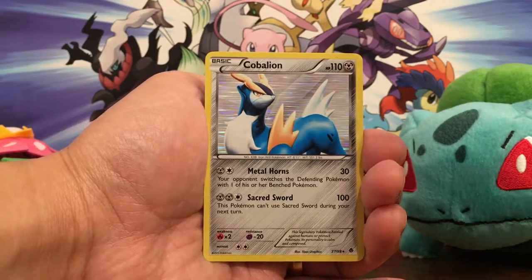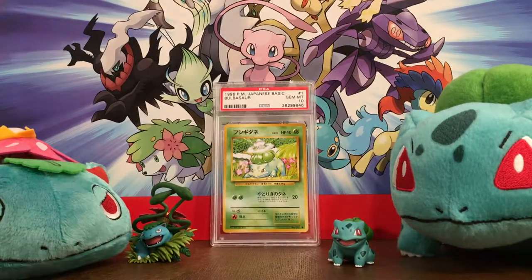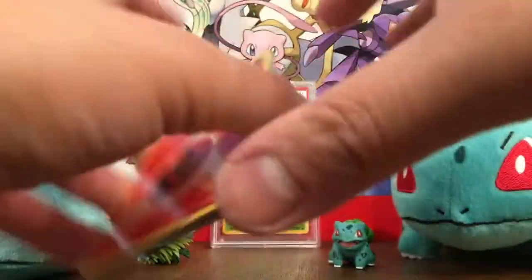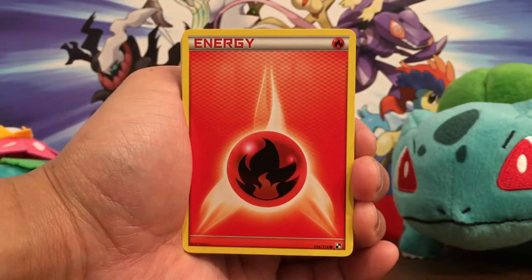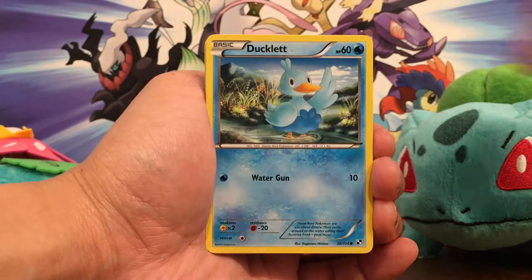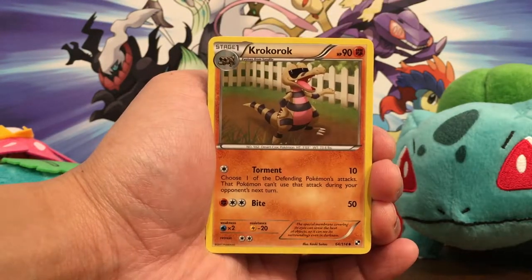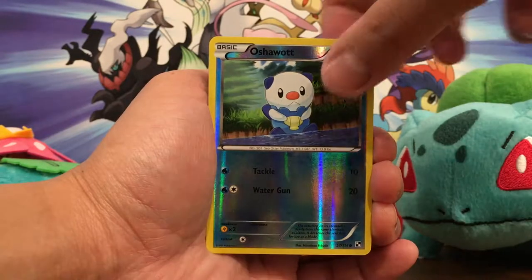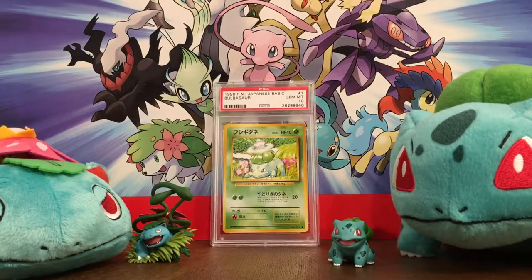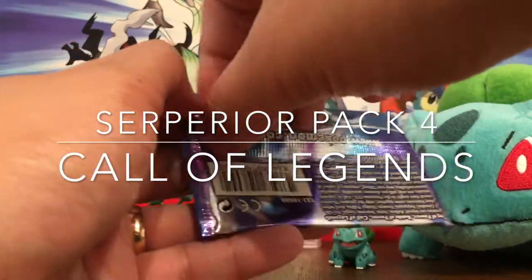Ooh, Cobalion! That is a cool holo rare — really like that one. Pack number three is a Black and White base set pack. We start off with Fire Energy, Lilligant, Petilil, Blitzle, Ducklett, Simisear — look at the monkey — Hook, a ball, Krokorok, Scraggy. Pack number four is Call of Legends, we got Lugia on the cover.